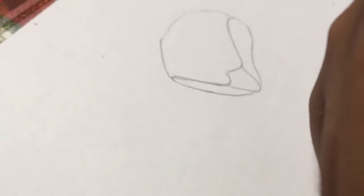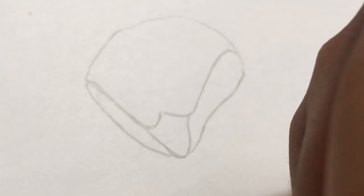First you can draw its main body — it's just like a lump. I'll be right back after I do that. Here's what the main body looks like and it looks kind of weird.